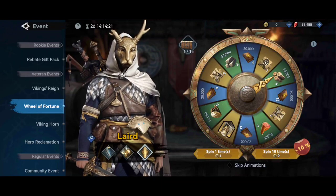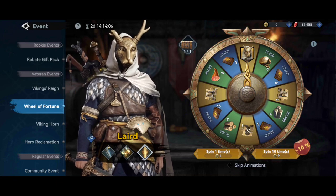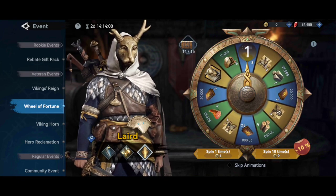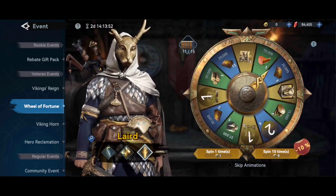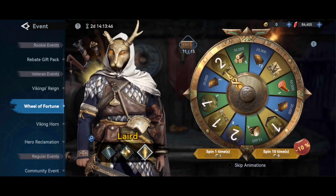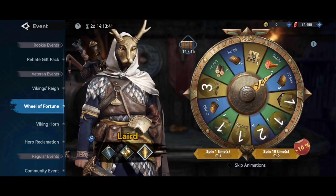Let's see — first we go with our free spin. As you can see, I got lucky and got 10 shards in one spin because I already have Lead unlocked. Let's do 10 spins — okay, two shards, another epic shard, and I got another 10 shards in one spin.